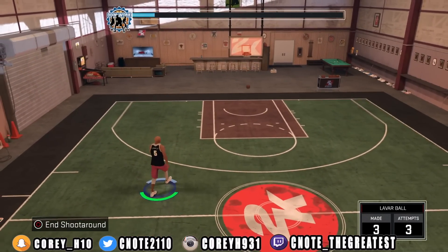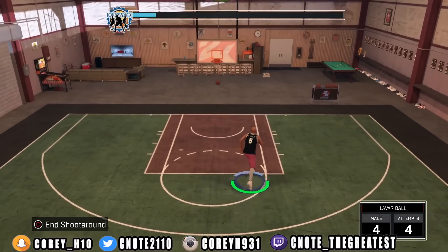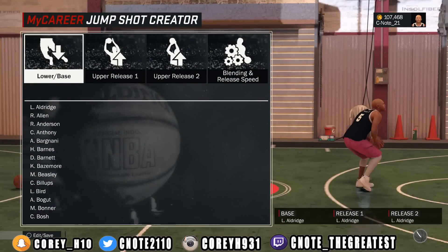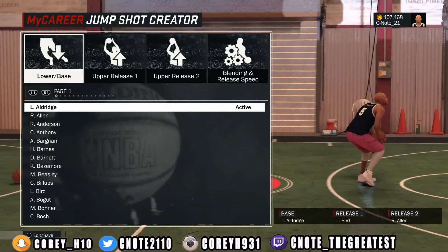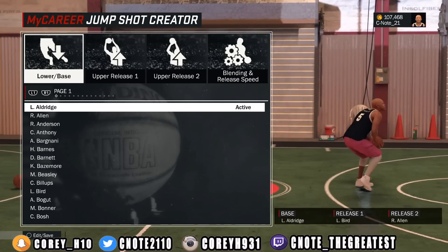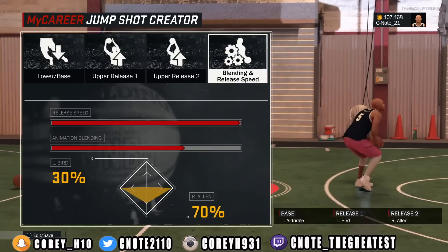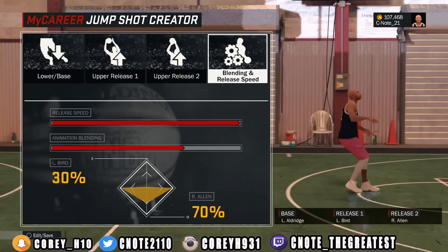The release you're looking at right now is such a smooth release. It took me a little bit to master it, but it does get a lot of green lights — I should definitely say that. To make this jump shot — I call it the Half Court Legend — it's very simple. You need the LaMarcus Aldridge base, Larry Bird for release one, and Ray Allen for release two. You need 70% Ray Allen and 30% Larry Bird. This jump shot will never do you wrong if you've got your hot spots and all your badges.